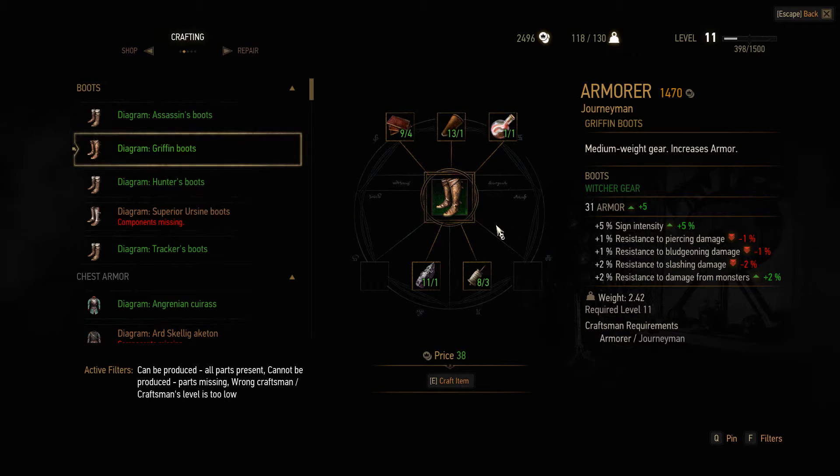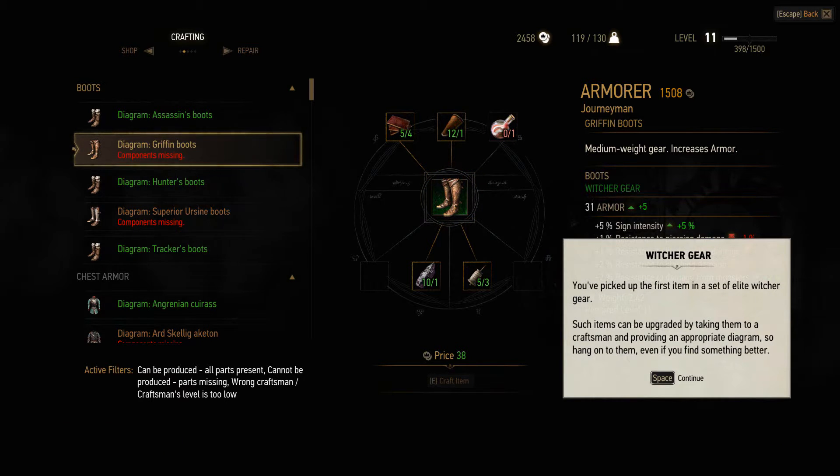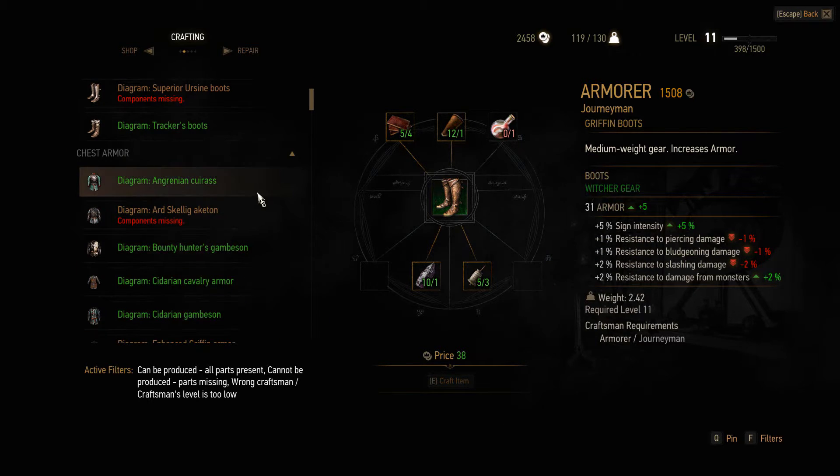Let's get the Griffin armor first - the boots. Witcher gear: you've picked up the first item in a set of Witcher gear. Such items can be upgraded by taking them to a crafter and providing an appropriate diagram. Hang on to them even if you find something better.